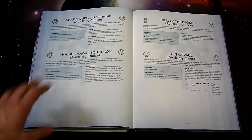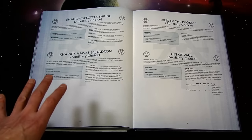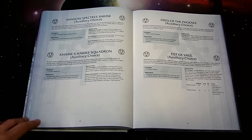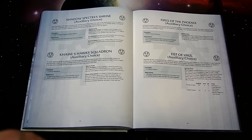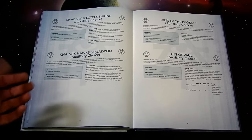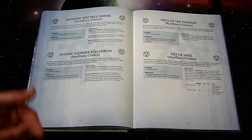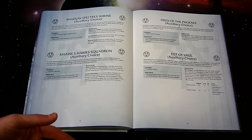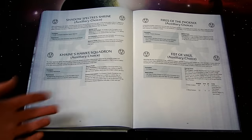The Shadow Specter Shrine is an auxiliary choice — that gets you the Shadow Specter Aspect Warriors, similar to Warp Spiders but not quite as good in my opinion. They've got great looking models from Forge World and it's cool to see them getting some love. 'Rites of Twilight': all models in the formation roll an additional d6 for all thrust moves and select the two highest dice when determining distance — as a jet pack unit you get that thrust move in the assault phase, so working the numbers helps.